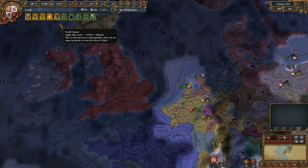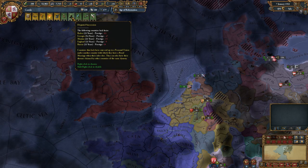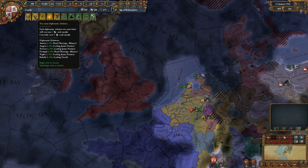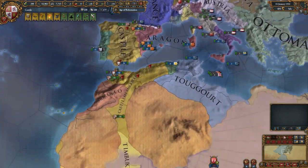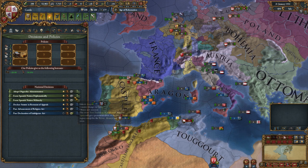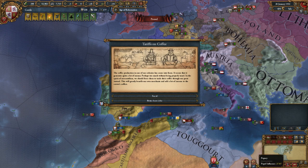I'm seriously contemplating actually allying England. Still got one too many diplomatic relationships. Actually thinking about it, if we can get our legitimacy up, we might be able to form Spain now - we have enough admin tech. Let's have a look. Form Spanish nation diplomatically. So we need to be at peace, and have a legitimacy of at least 100. So our next Papal Favour should be legitimacy.